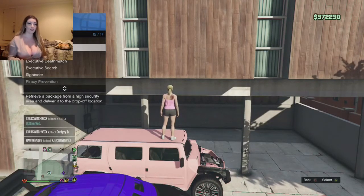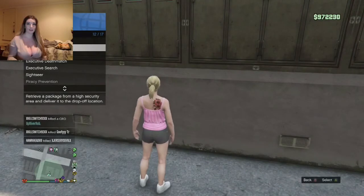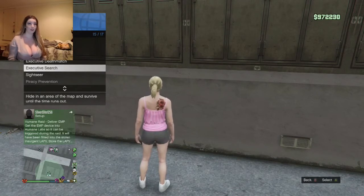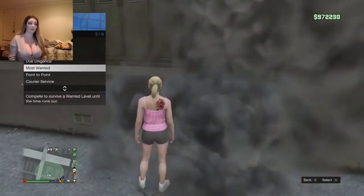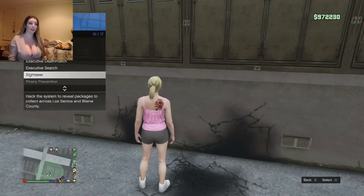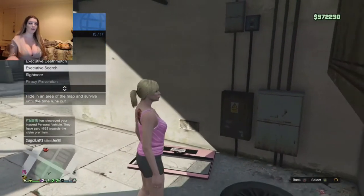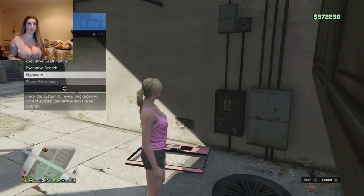With Hostile Takeover, you just run over the guy with a Kuruma and take it to the destination - so easy and quick. Executive Search you probably already know. Privacy Prevention and Most Wanted - honestly if you do those in an hour you can make 200k really easily. Most Wanted you just stand there, Privacy Prevention you hopefully just stand there, and Executive Search you just move your controller once in a while. If you have friends with yachts, Privacy Prevention is even better - it's 30k every time.